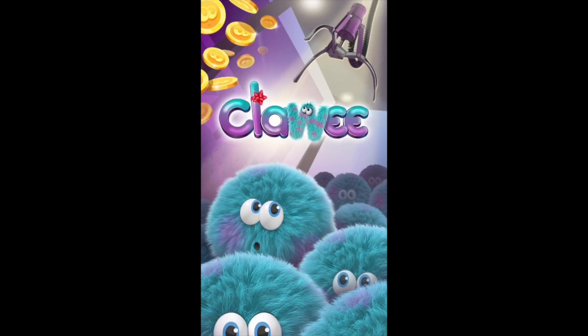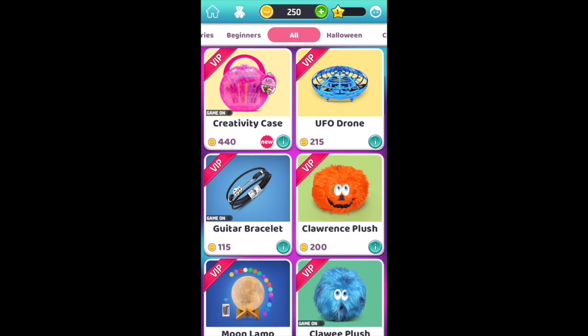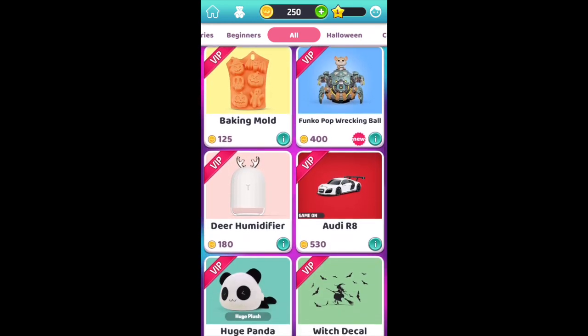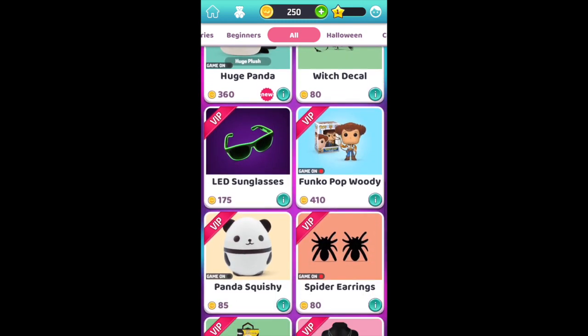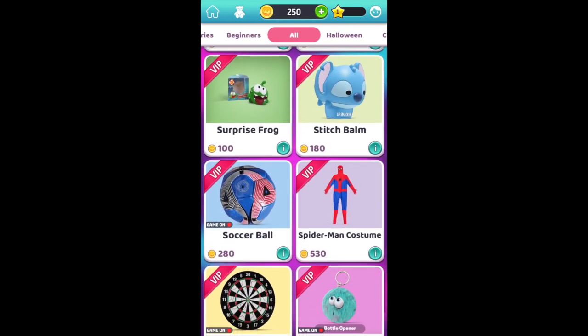Clawee is an app that allows you to play semi-traditional styled claw machines via webcam, and any prizes that you win can get shipped directly to you. You can win a variety of interesting products ranging from your standard plushies, toys, jewelry, Clawee paraphernalia, and most importantly, coins. I'll tell you why this is a little important a little later.